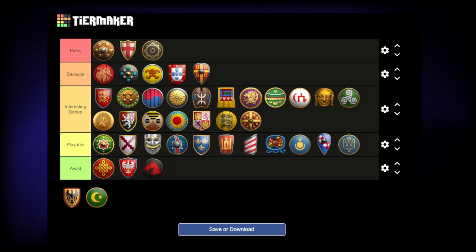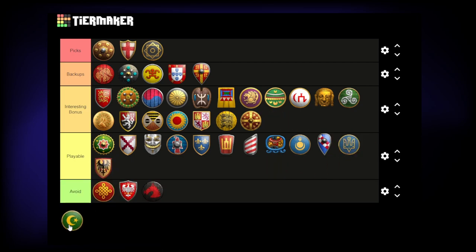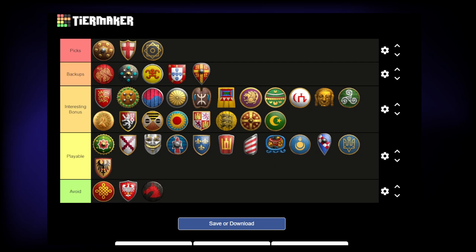Ethiopians get extra gold and food aging up, so Fletching gold for the warship — you could go to gold a little bit later. The Teutons — I don't think they've got a really good bonus; it was just the extra garrison of the town center. The extra garrison might mean if you've got galleys diving your TC you can garrison a bit more — probably not the best, maybe playable. The Turks with the gold miners — yeah, probably nothing specific there.